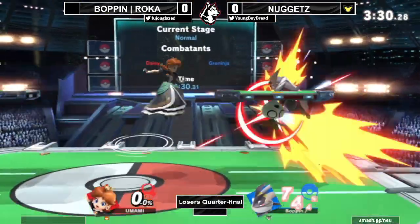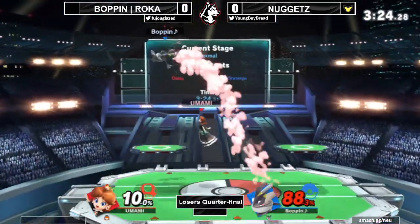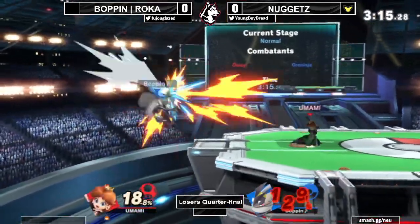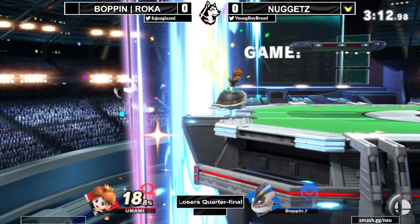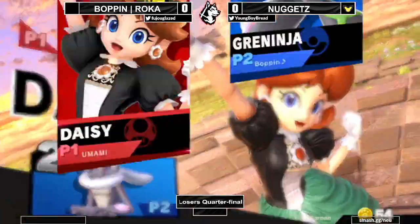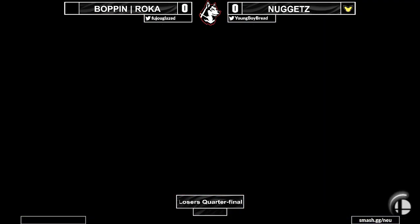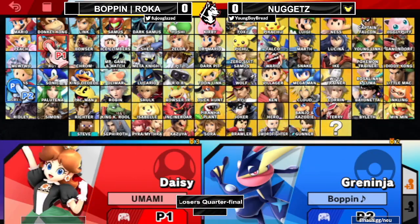I'm watching the projector now to understand what just happened. There was no — okay. We got Greninja dash attack but it looks like it was spaced kind of weirdly. I don't know if Nuggets DI'd in — was that a tech check? That was a Sleepy turnip or — I honestly don't know the turnip types. Where did all the people in the venue go? It's like the entire venue on like five setups — there are like two or three setups that don't even have people playing on them.